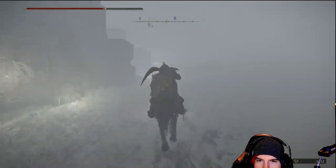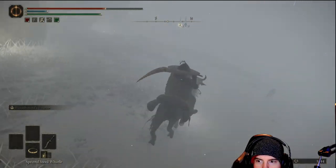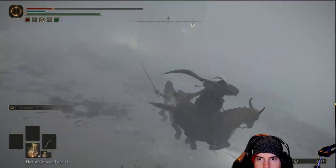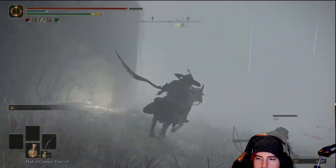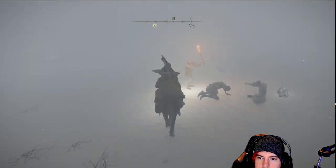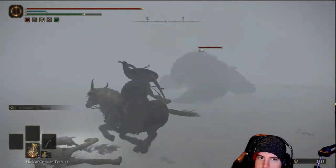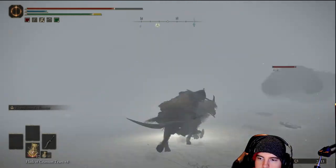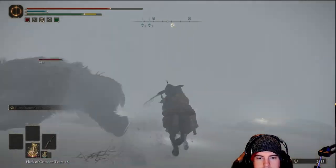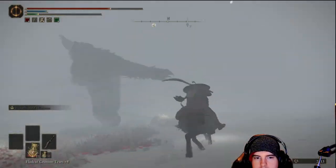It's about the only way to guide yourself through to the next lost grace point, which is the main one we'll use for the right portion of this area. It does all sorts of twists and turns. Up here on the right, after dealing with a crossbow guy, we'll have a couple of people digging at the ground — a bear will pop up. Once you take it down, you will get a larval tear from this bear, which is great if you're looking to respec.